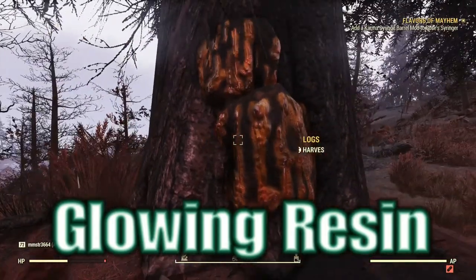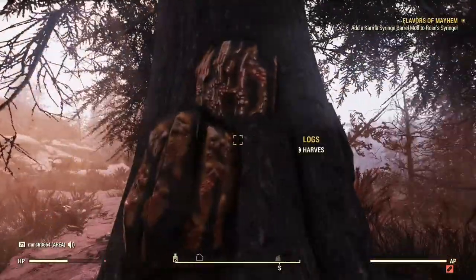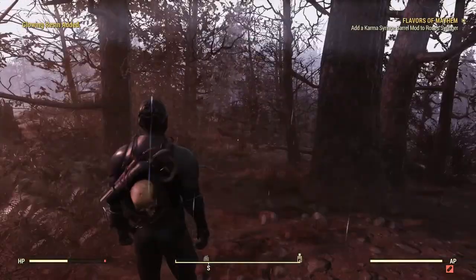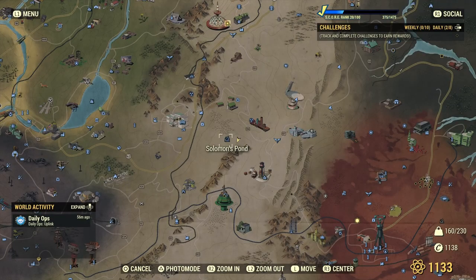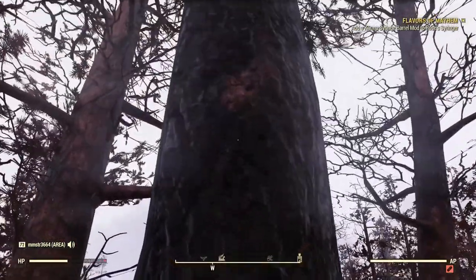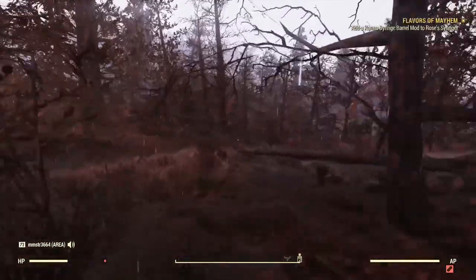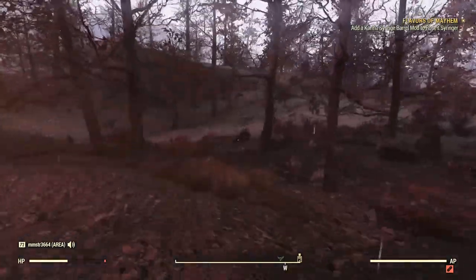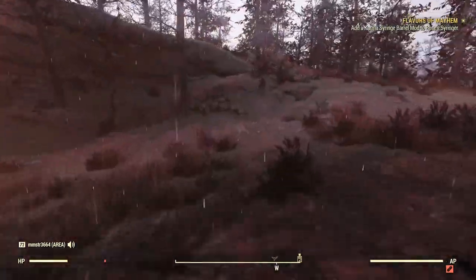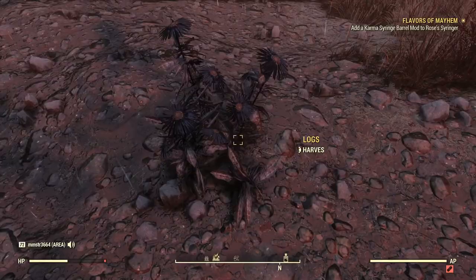There you go — glowing resin! I'm just going to grab another one. They're on these trees here. From Solomon's Pond as a reference, I just made my way directly east. Sometimes it's easier to get into first-person to see it. The next thing you're going to need is firecracker berry. The only problem is it decomposes in your inventory and there's pretty much nothing you can do about it — same as the glowing resin — so it's all in the same location.